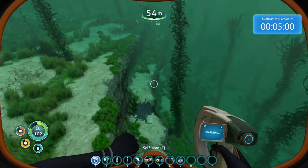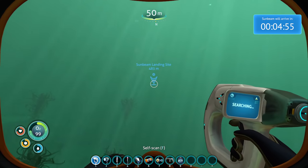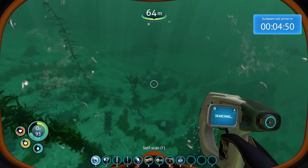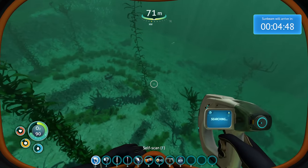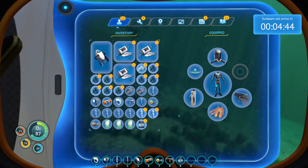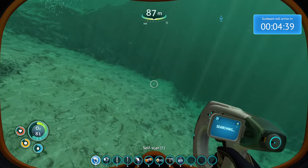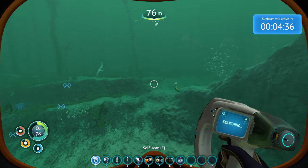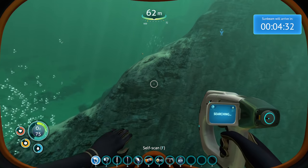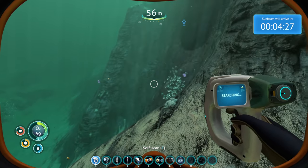I don't have space to pick up the titanium, but I'll scan it anyway so I can pick it up in the future. Oh, I guess I did have space. We're fine, we're making it over. Maybe once we get there, we should read the entry about the Aurora too — I never read that one. About how many people it carries, what's the capacity. Maybe it'll even mention something about the purpose of the ship. Where were we trying to go? What were we trying to do before we fell down here?